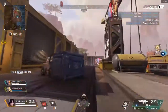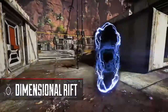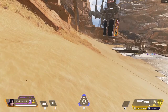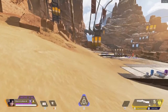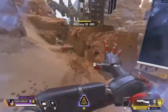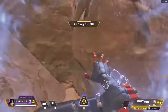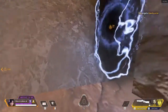Wraith's ultimate is called the Dimensional Rift. What it does is link two locations with portals for 60 seconds — you, your teammates, or enemies can use them. The cooldown is about 150 seconds to recharge. In the firing range, you press T to place a portal and it shows your rift energy going down from 100. You can climb stuff, take zip lines, go all the way on top of a rock, find a hiding spot, and end it with T to send the portal back.